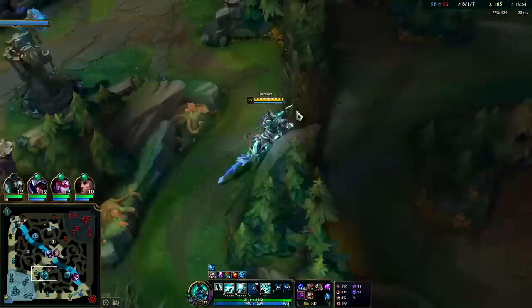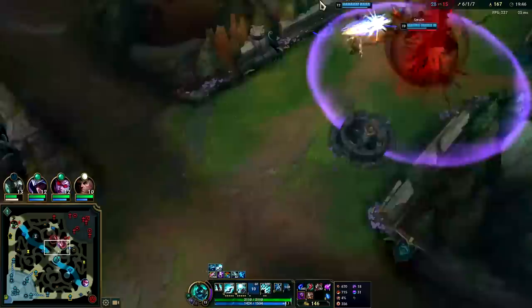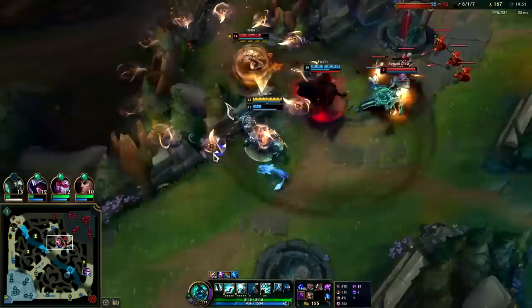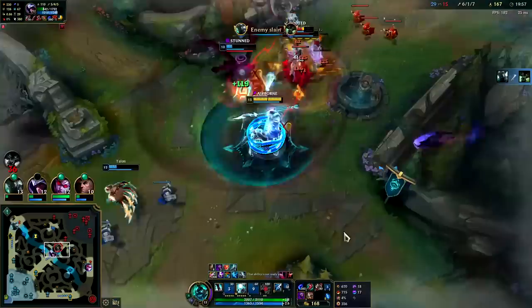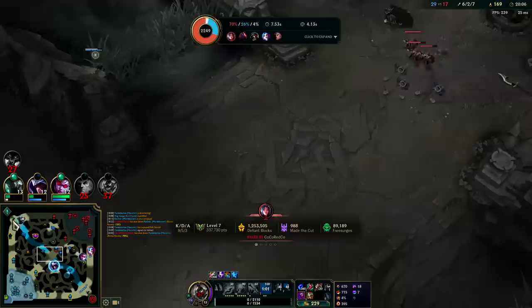Hecarim's Q has a lot of range — it's about a Thresh auto attack range that you can perma-spam once it's stacked. Touching the brush to go fast. This is bad — I can't move, CC'd for 4 seconds.